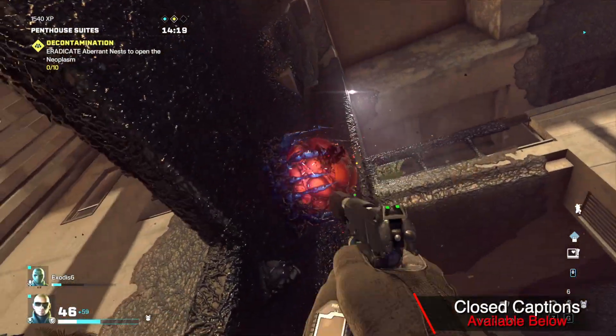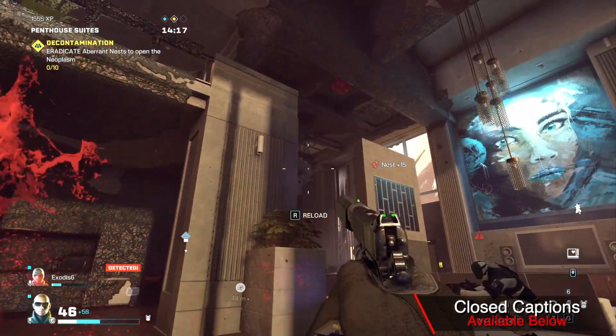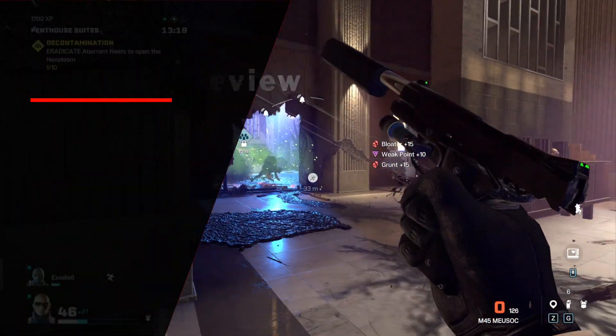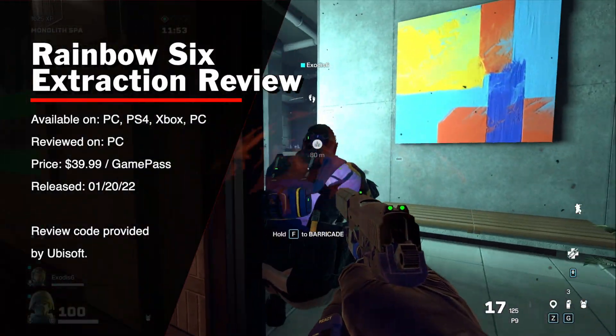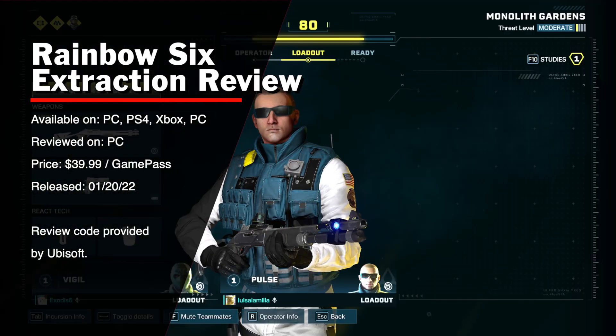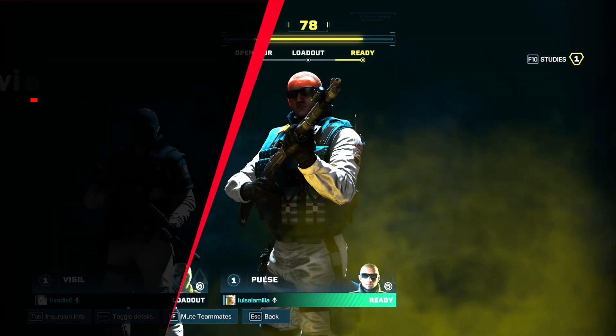What originally started as a bonus game mode for Rainbow Six Siege has gone on to become its own full-fledged game. Rainbow Six Extraction is a spin-off of Rainbow Six Siege that takes the operators you love from the PvP game into a more sci-fi themed PvE game, swapping out squads of 5 for a more close-knit team of 3.